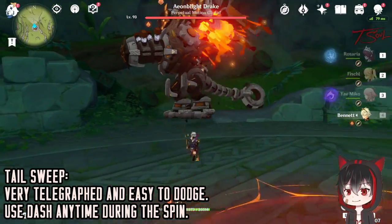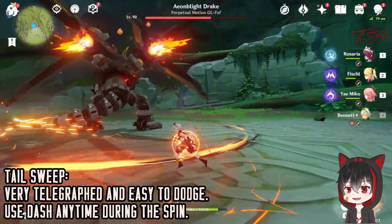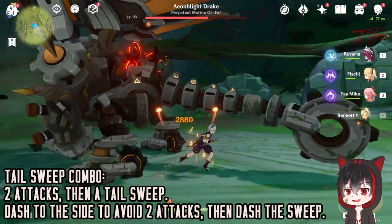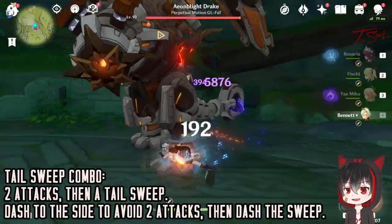The most common one is a tail sweep. It is very slow and telegraphed, so you have plenty of time to use a dash to react with your iframes and avoid damage. Another similar attack is a 2-hit combo then a tailspin. Be on the side or dash to the side to avoid the 2 hits, and then dash again to avoid the tailspin.